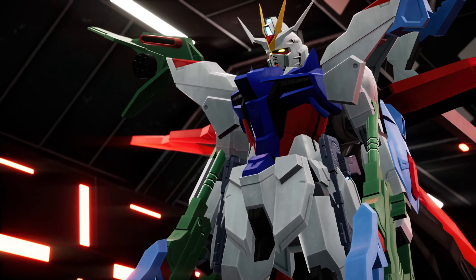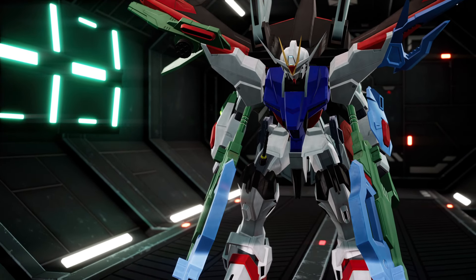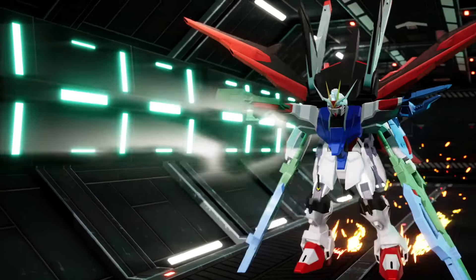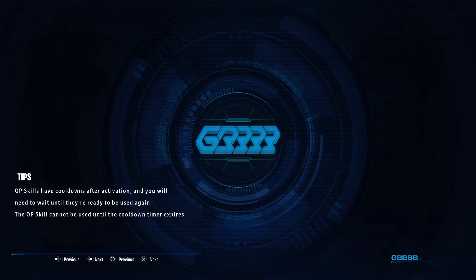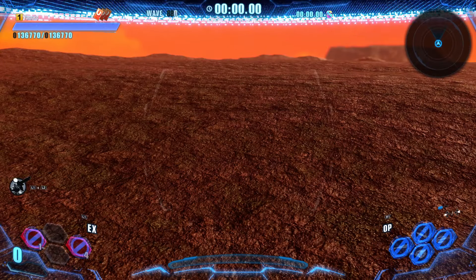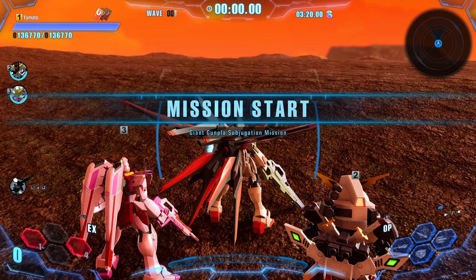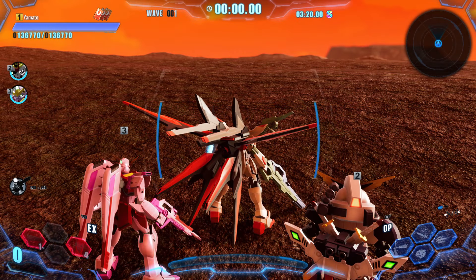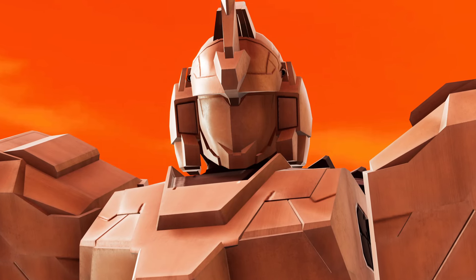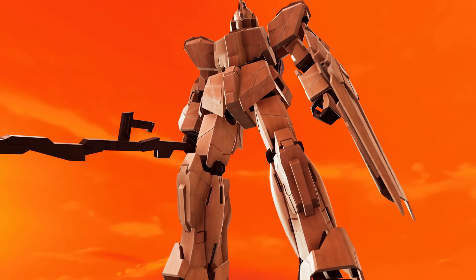Kiriyamato Strike Freedom, let's do it. Okay, let's farm the plastic. Oh it's a boss — it's only the small ones that drop plastic, but we'll see.